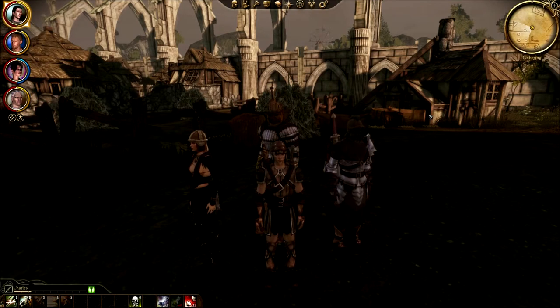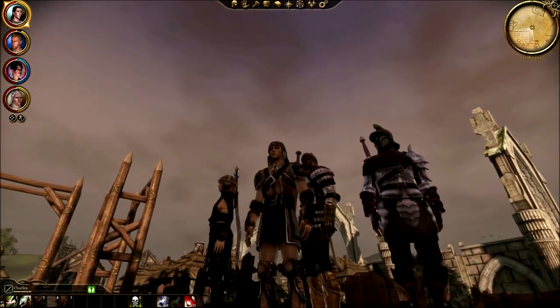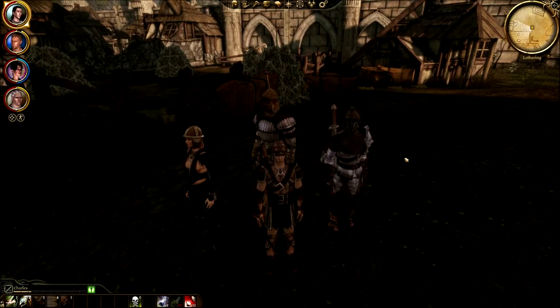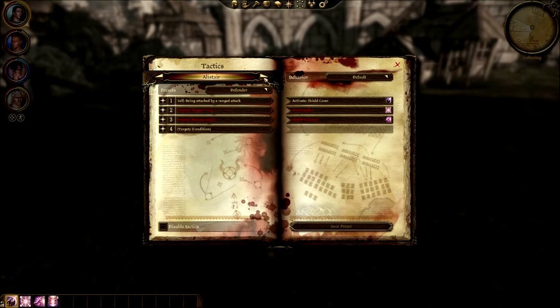Welcome back, this is Bali Scuba with more Dragon Age: Origins. I'm joined as always by Charles Mahariel, and we have our trusty squad of Morrigan, Sten, and Alistair with us. I've done a little bit of research regarding tactics — I still don't really know what I'm doing. Charles isn't that important, to be honest, because I'll probably be using him at all times.